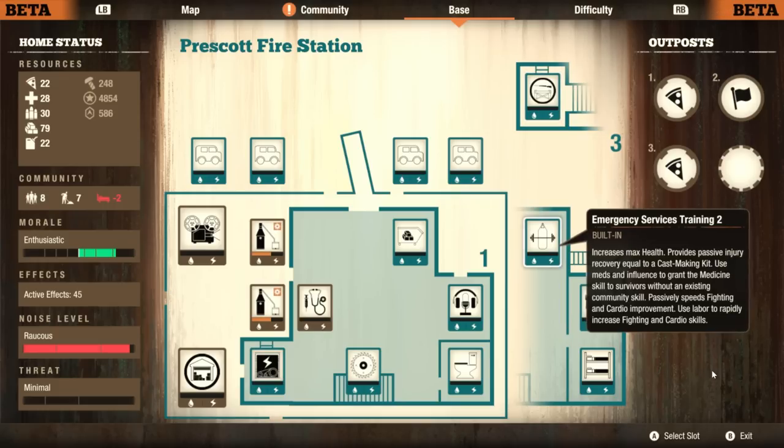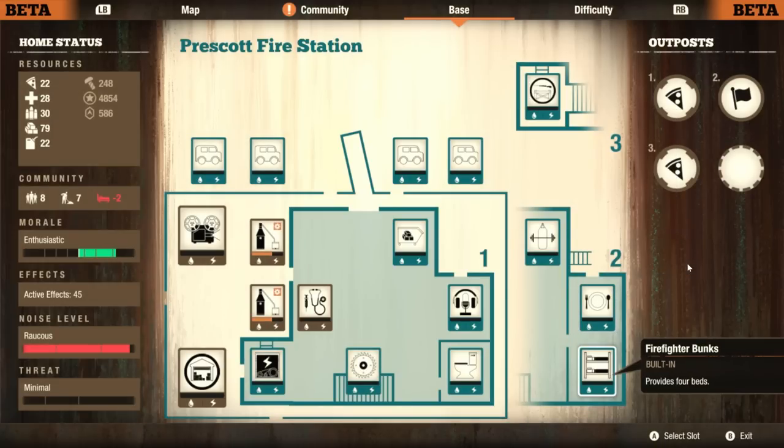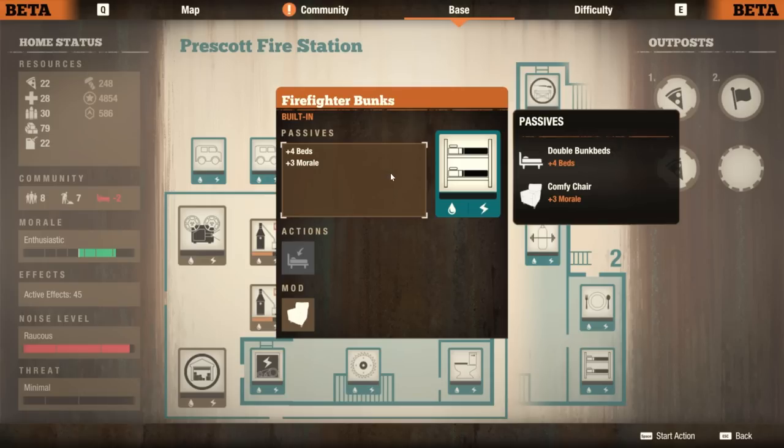Scout Tower. Emergency Services — pretty good. Firehouse Kitchen — it's basically a Level 2 kitchen without any construction upkeep, so no minus-1 materials per day. But it also gets commercial fridges, so 10 extra food storage. Over here, we've got firefighter bunks — you get four beds. The three morale is because of the comfy chair. Obviously a white noise machine would be better, but I don't have them.